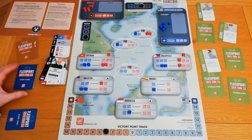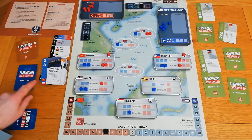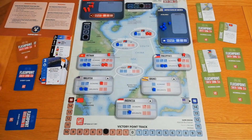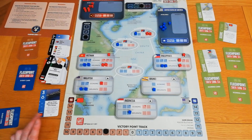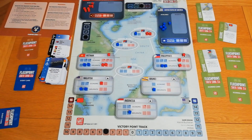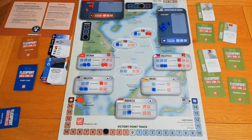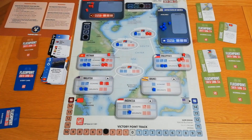Final card of the game for the China bot: a three-value card. I need to check for mode match — no. It won't score Vietnam because it's currently drawn: two versus two with the third cube. No political warfare, no friendly mode match, no one-operations value. We jump to three operation points. It cannot place anything in the contested regions, so it places cubes prioritizing areas with associated islands: one in Paracel Islands, one in Spratly Islands, one in Vietnam, and one in Malaysia.